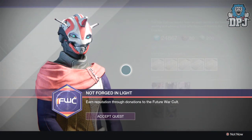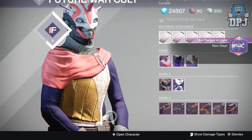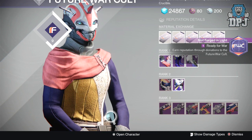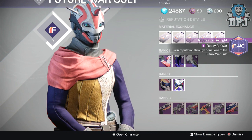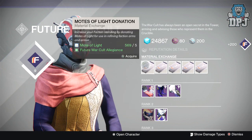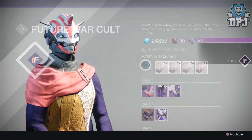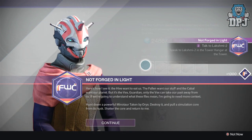With the recent patch or weekly reset, the quest continues with Future War Cult. The next step is to earn rep through donations to Future War Cult. You have to pledge allegiance to them, then simply rank them up by donating motes or armor materials. After a few donations, this step is complete.